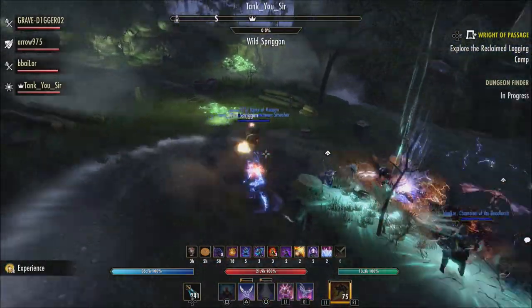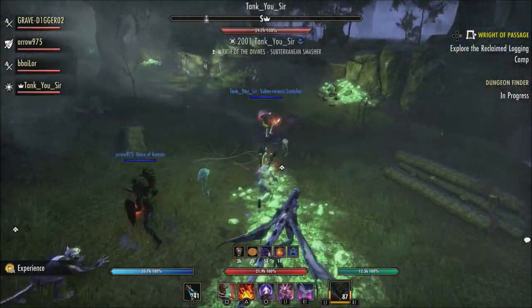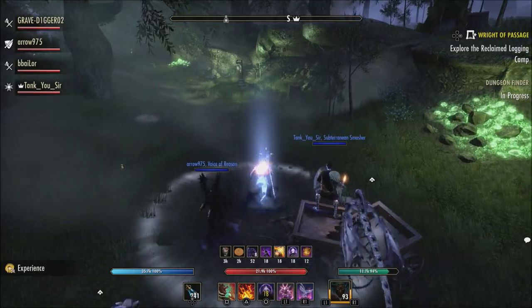For the Turning Tide dungeon set, they fixed an issue where this set's damage was not respecting its own cooldown. Also for general fixes, they added sound effects to the bird flapping wings when using the Free Bird emote.